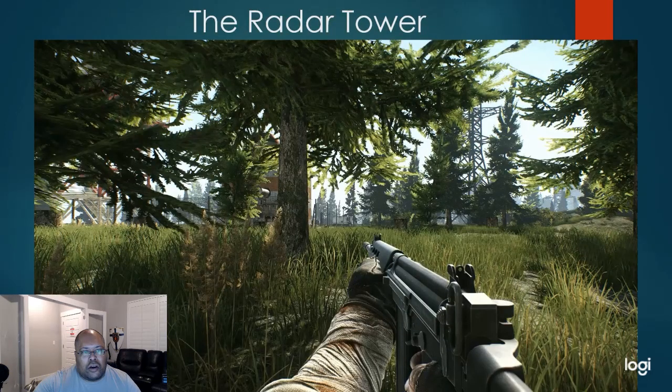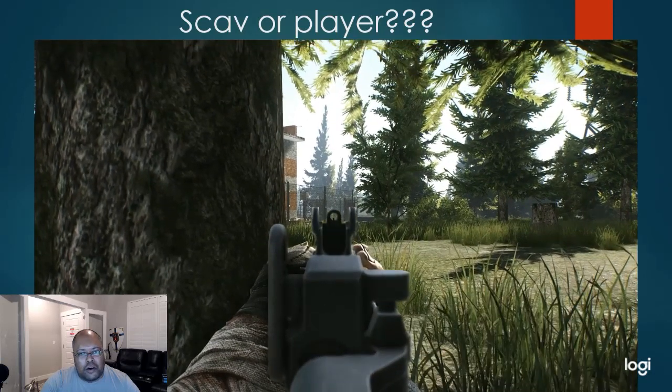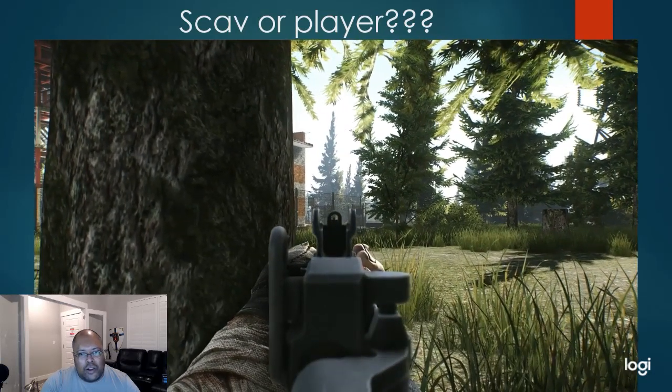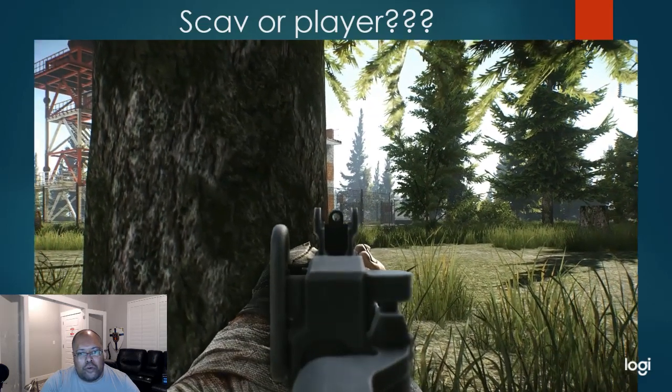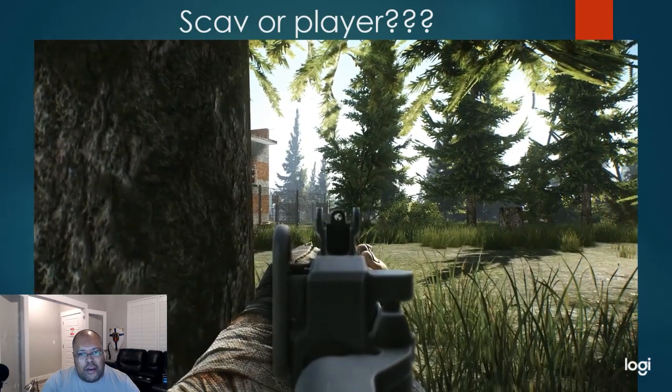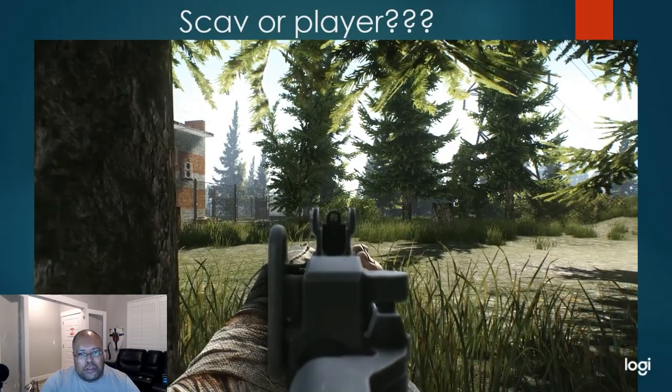The radar tower is another great place to get weapons, ammo, and rare items, and it's not often transited by other players. But scavs usually spawn here, so you have to be careful whether or not it's a player or a scav. Right there on my weapon's sights, you can see someone moving around. We can't tell if it's a player or a scav, so we're just going to let them go about their business, off to the right.